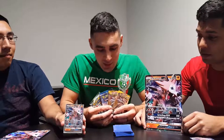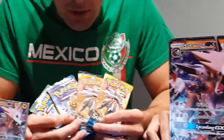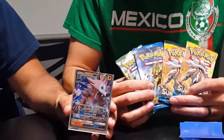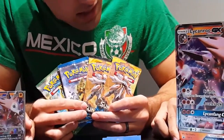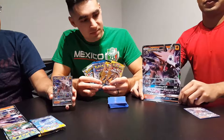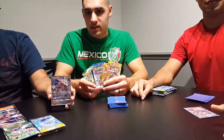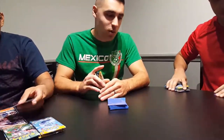We opened up the boxes and it comes with a Lycanroc big GX card and the small, along with four booster packs — two Sun and Moon, one Breakpoint, and one Fates Collide. Just like Kyle, gonna zoom in the small and the big, and then we'll start opening packs. Who wants to go first? Ladies?